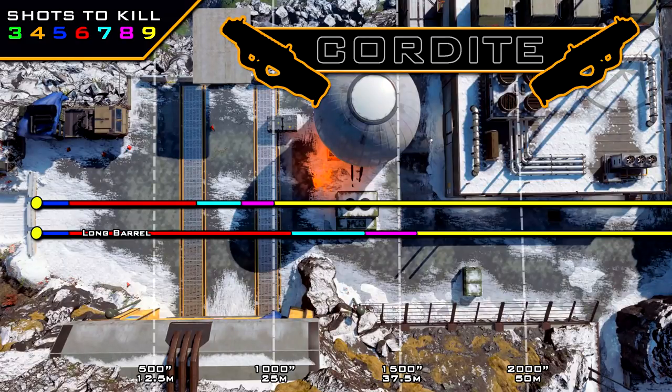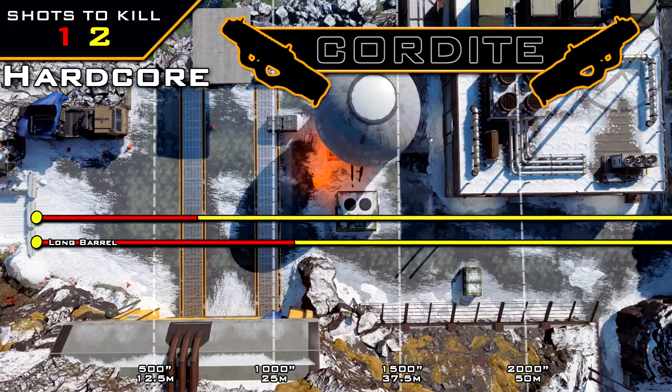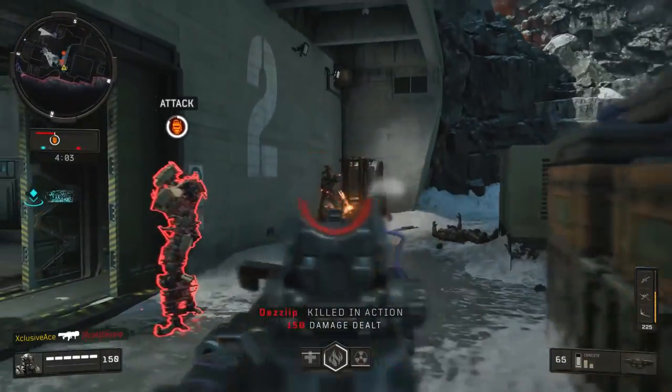As for hardcore, we've got about a 15 meter one shot kill range, then it drops off to a two shot kill. With Long Barrel you can extend that quite significantly up to just over 25 meters, so if you're playing hardcore with the Cordite I would highly recommend you use Long Barrel.